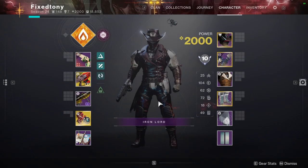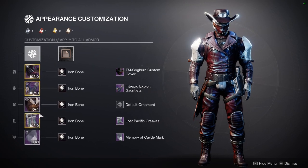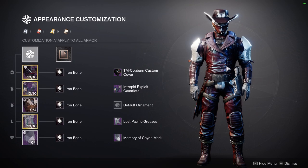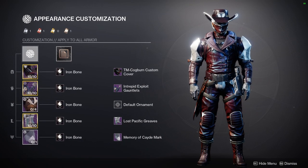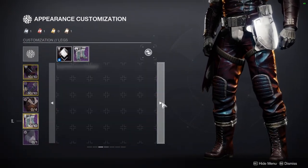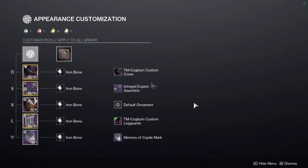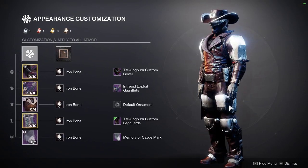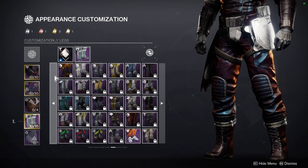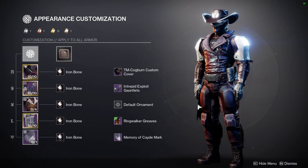Let's look at the fit for the video because I know people are going to ask. Nothing crazy — TM Cogborn Custom Cover for the helmet, I wanted a cowboy look because I think the Sublime chest piece looks amazing with it. Intrepid Exploit gauntlets, Lost Pacific legs, and Memory of Cade mark. My only gripe is the boots — I wish we had more of a cowboy-themed boot. You could use the cowboy boots specifically, but it looks a bit weird with the chest piece.